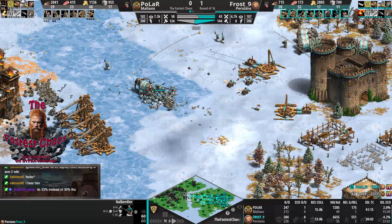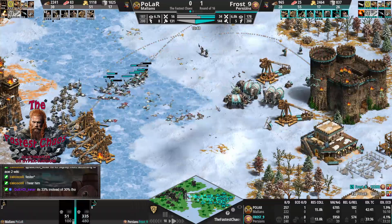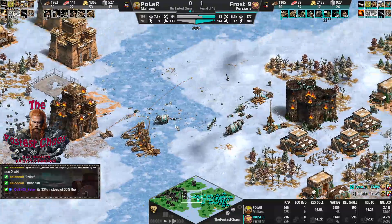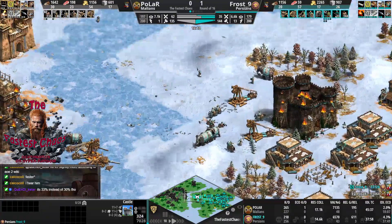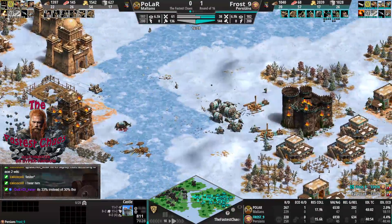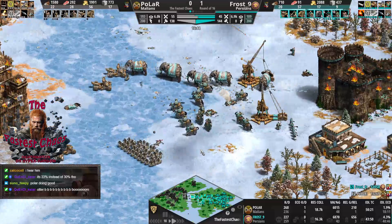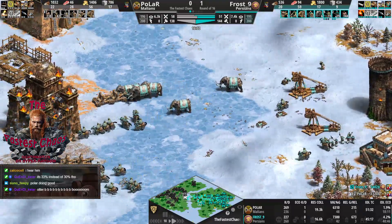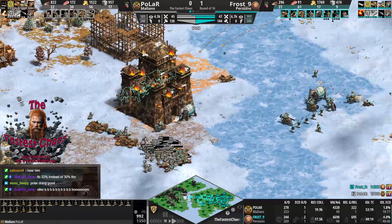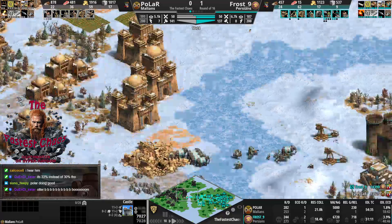Polar is somewhat stabilizing with the trebs. He's trying to push back but the Gebetos went too far back - might lose one or two trebs. Five trebs moving forward against the Bombard cannons. Do we see a Savar switch by Frost? The Elephants were not really working - just too slow. 400 HP saves a castle, all the trebs go down. Kind of a stalemate fight in the middle. Frost killed one castle with another about to fall. Polar adding more castles, three in a row.